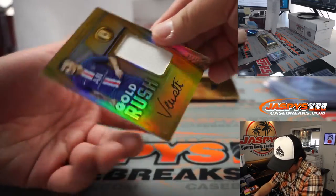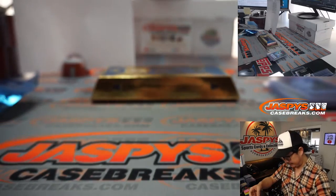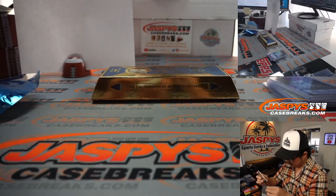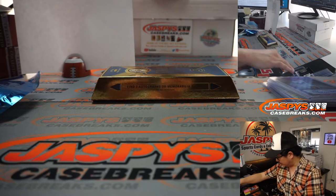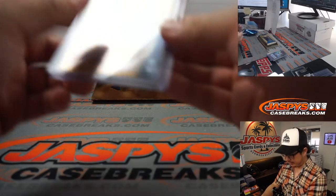And jersey and autograph - we've got Paris Saint-Germain's Marco Verratti, jersey and autograph, 7 out of 19. He's pretty good. Robert Runkle with the number 7. There you go, Robert.